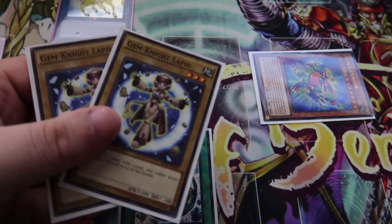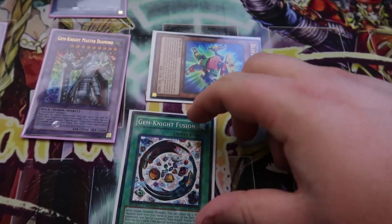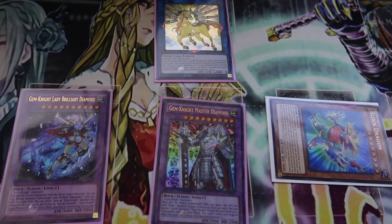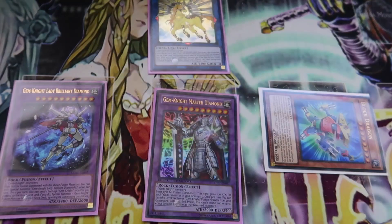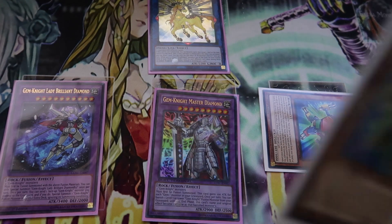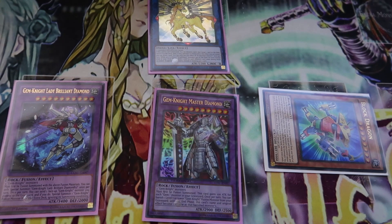We fuse our two Lapis and the Tourmaline into Master Diamond again, and move over the Block Dragon to get everything in frame. With our Master Diamond, we can banish our second Lapis Lazuli from our graveyard to copy its effect, then activate Master Diamond, sending a Gemini from our deck to the graveyard to burn our opponent for 2000 damage — which exactly burns our opponent for 8000 points of damage total. We could do more damage if our opponent had monsters on the field, but this should FTK your opponent for 8000 points of damage.